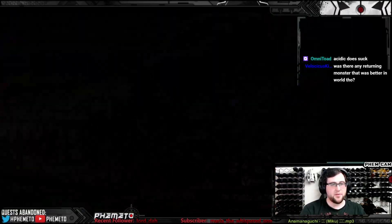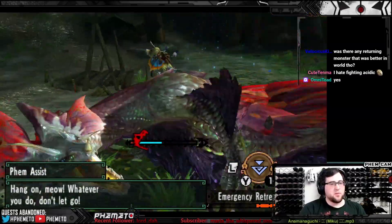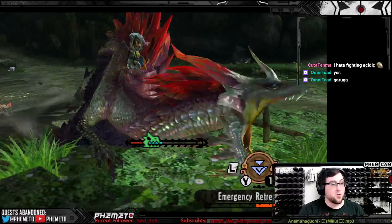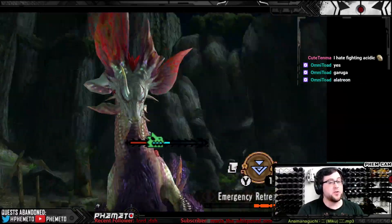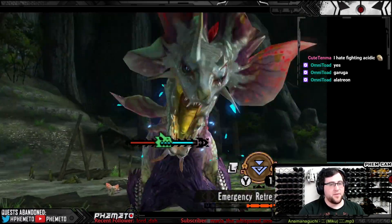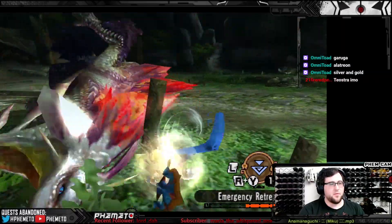Recently I've gotten back into playing Double Cross on Citra, the 3DS emulator, because it runs fantastically now assuming you have a fairly good PC. Also, Arati, one of the Monster Hunter World modders, had started working on modding Double Cross on the 3DS. The first mod he made was a buff to Prowler scaling, which is my favorite weapon, so I was very interested in playing that again.